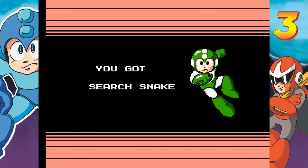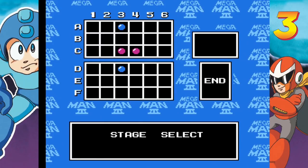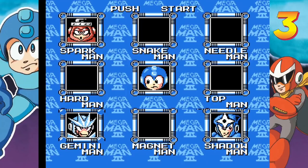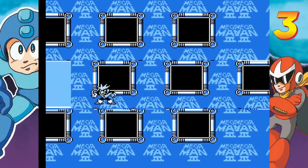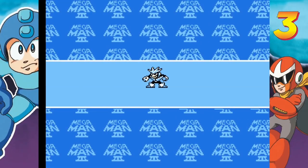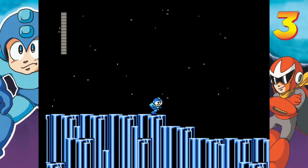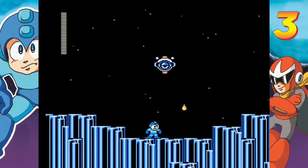What the Search Snake does is travel along floors and walls, and we're gonna need it for our next opponent, Gemini Man. Shiny, shiny, shiny. Oh by the way, we're in space — but no space physics.